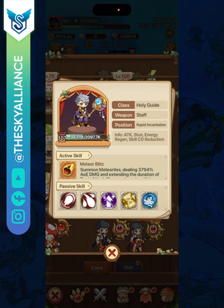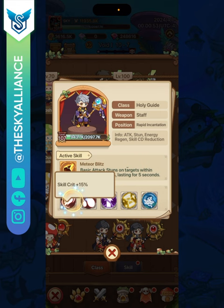Jumping to the active skill: it deals 3794% area-effect damage and extends the duration of basic attack stuns on targets within range by 30%, lasting five seconds — note that's basic attack stuns, not stuns from your skills. In the final evolution, damage goes up to 8536%, the 30% stun duration extension lasts eight seconds instead of five, and you instantly break shields within 10 seconds after releasing the skill — so goodbye to Steam Shield.